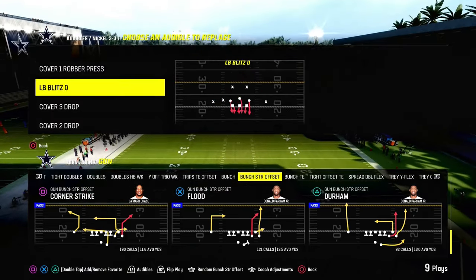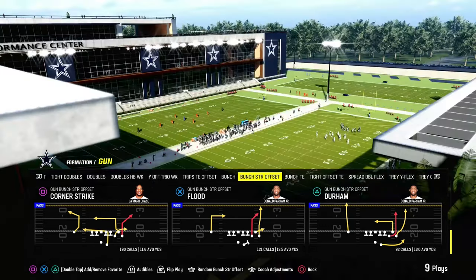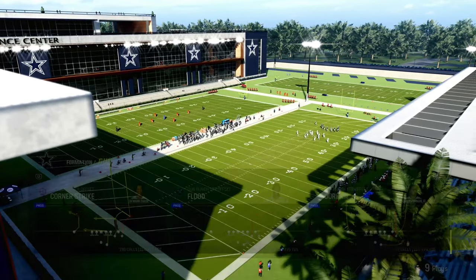In this year's game, it's really effective out of really any formation with a short corner. So all we're looking for is a short corner, and then we're going to use a slot receiver to create a clear out corner that is going to make this a really good play.